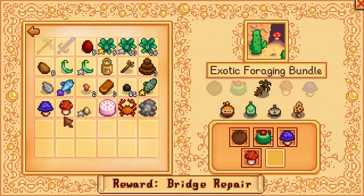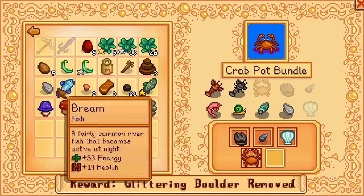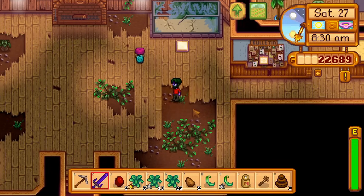Then I submit both mushroom types to the community center, as well as a duck egg, crab, oyster, bream, and both mushrooms again to the fuel research bundle and dive bundle. This completes the crab pot bundle, but I don't care about the crab pots.